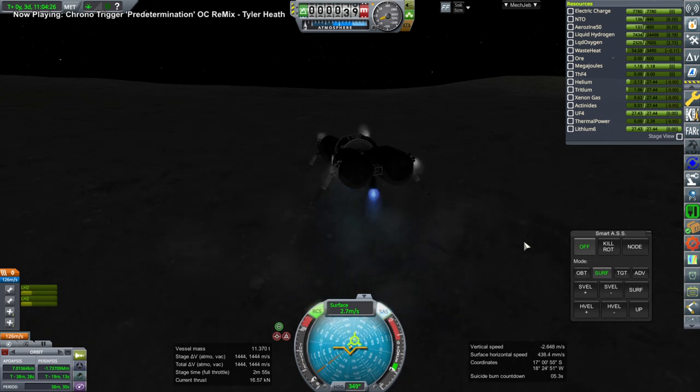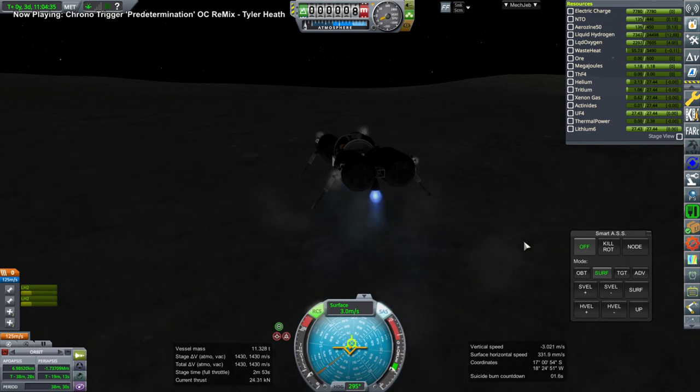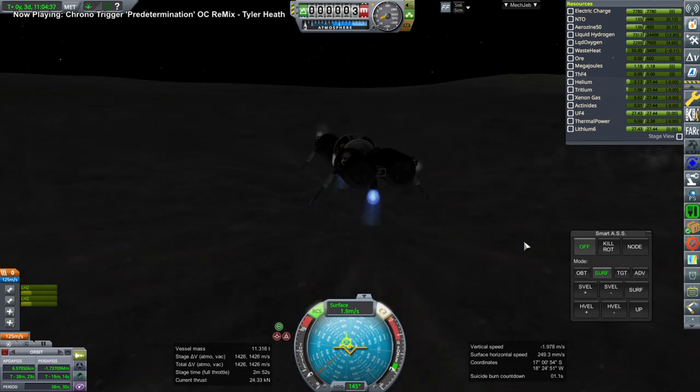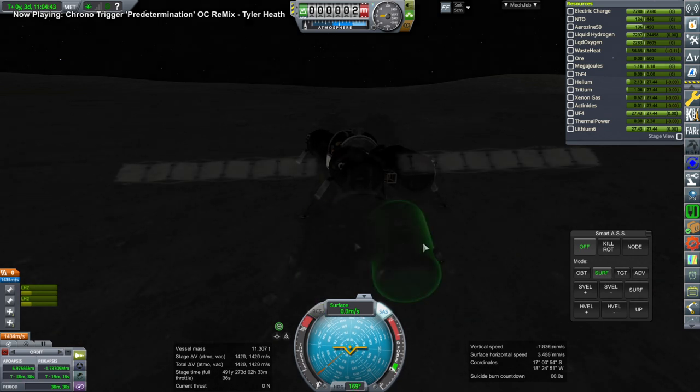RTGs are obviously not practical - they don't provide enough power. For the moon, you have to have a reactor, otherwise the base is not going to be running for two weeks. Anyway, here we are landing - and there we go. Now we have to see about the ISRU configuration.